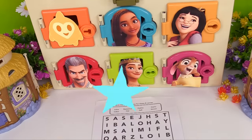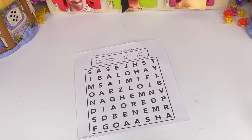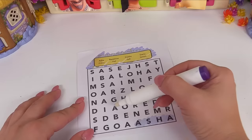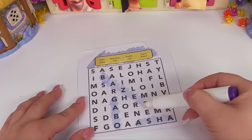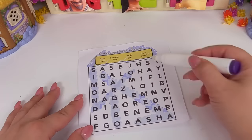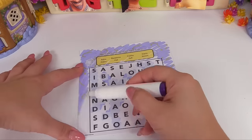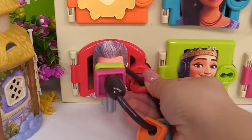Next is King Magnifico's door, and here's another activity. Let's complete it so we can open the door. Search the puzzle below for these eight names. Let's look for Asha — Asha is right here. Now how about Gabo? Gabo is right here. Let's try finding Bazima — Bazima is over here. Dario is here, and here is Simon. Safi is here, and Dahlia is over here. And Hal is over here. Let's color in the rest of the page to see all the pretty drawings. King Magnifico is behind the red door.